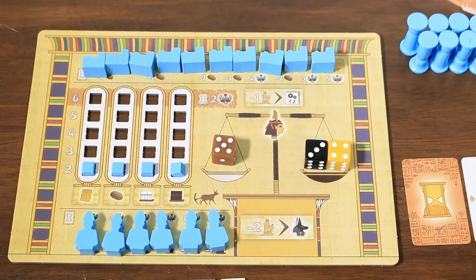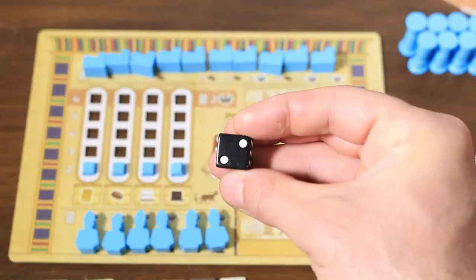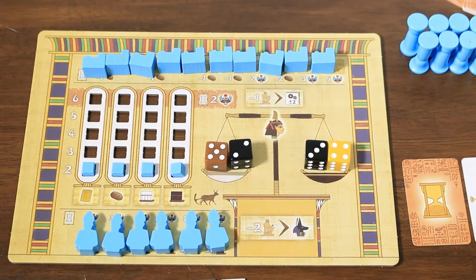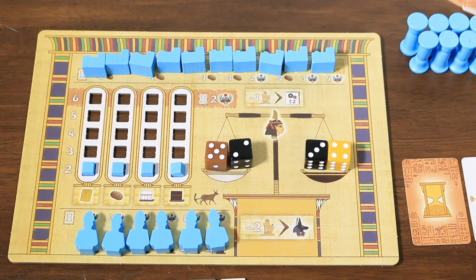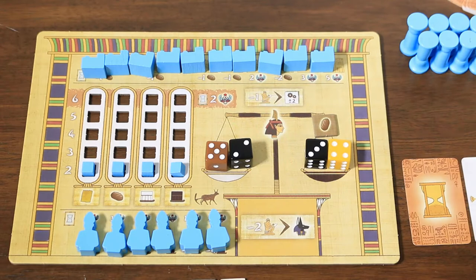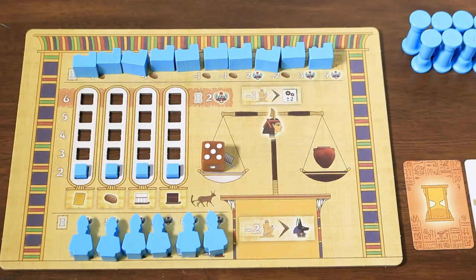Ma'at is the Egyptian goddess of truth, justice, and cosmic order, and rewards the balance of things. Because of this, a player may be swayed in their decision to take dice based purely on the value they need to achieve balance. Players must also take into account any excess resources produced, and may offset their scales with faith tokens, either positive or negative. Players with low negative balances lose victory points, while players with even balances are rewarded with a higher position in turn order.